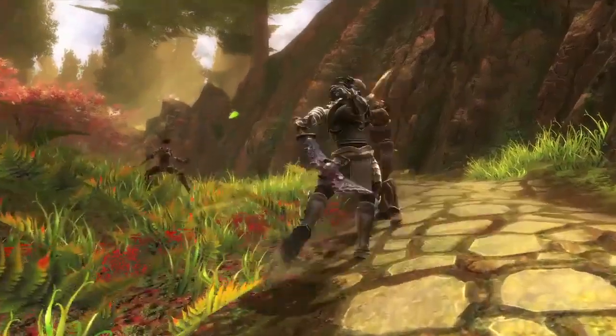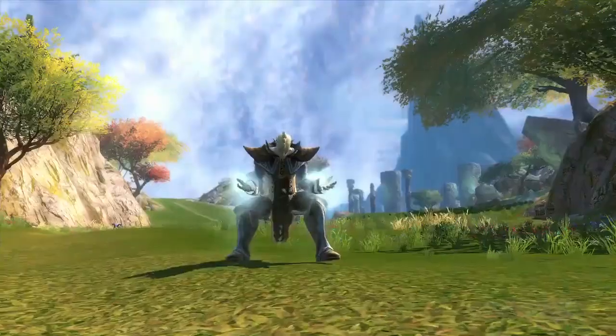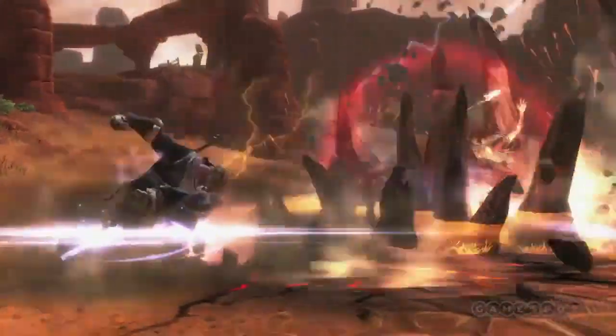As your hero engages the enemy in combat, he will discover and create combinations of magic spells, weapons, armor, and attacks. Certain combinations will create special attacks that can be linked.